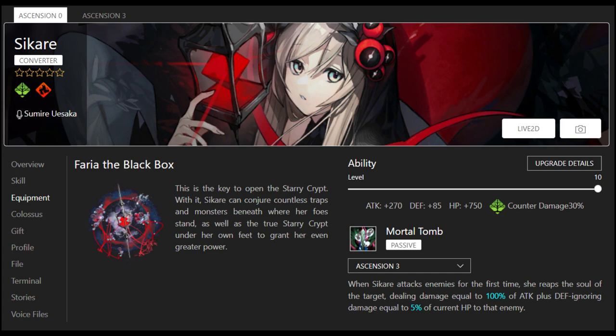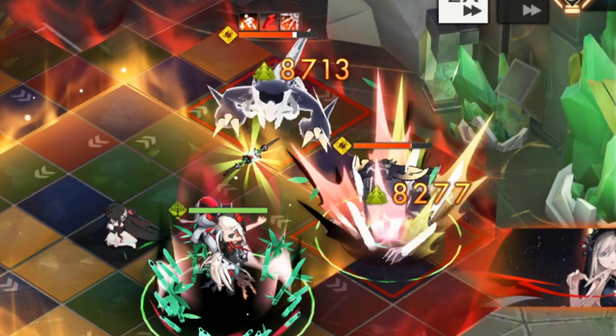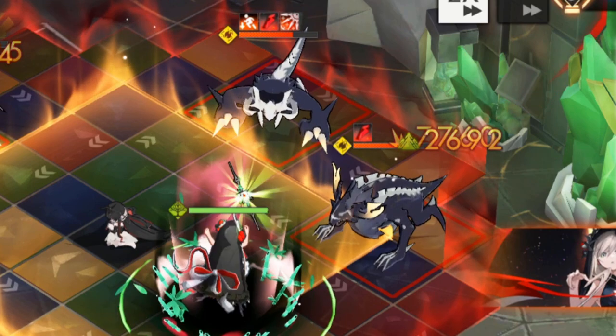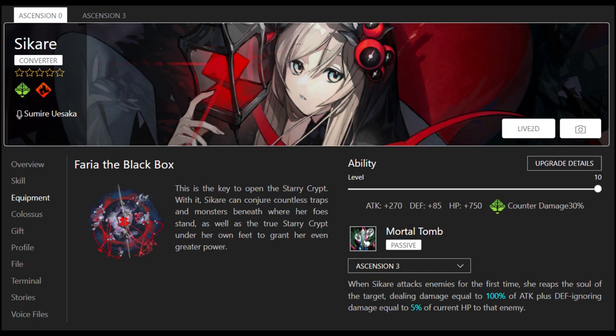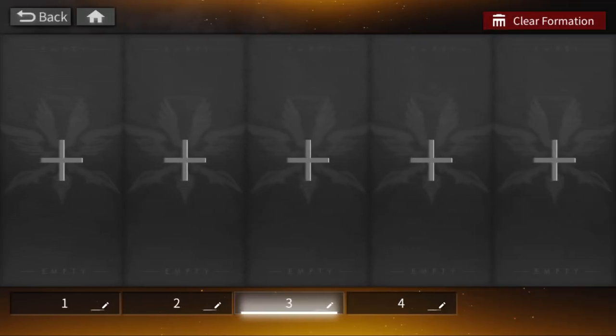The special unit here is Scare. Scare has a defense-ignoring passive: after she hits a unit once, all further hits will ignore that enemy's defense. In Alchemy Stars, you take the attack you deliver, subtract the enemy's defense, and get your final damage — so completely ignoring defense removes a lot of damage reduction and allows a unit with a weak stat line to have a decent contribution to overall team damage.